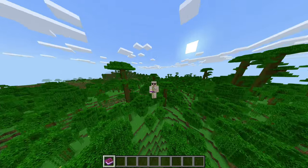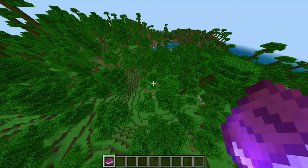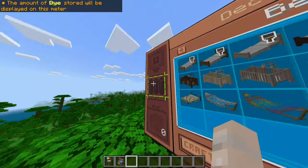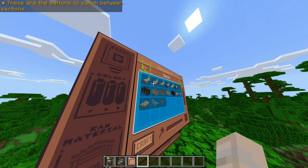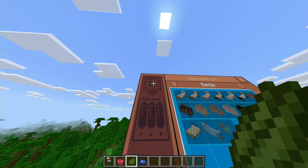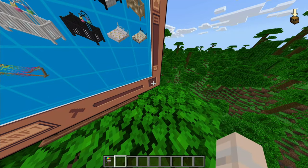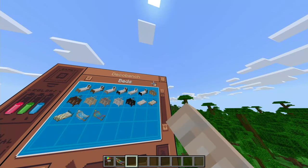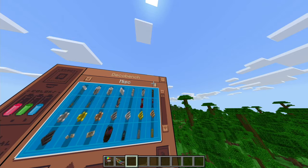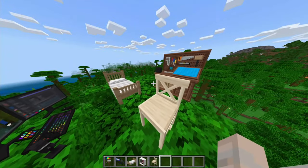Another world, another add-on. This one is really popular from what I've seen on TikTok — Deco Craft, which is basically a giant furniture mod. There's a workbench-style interface where you put in materials, select what you want to craft, and it pops out furniture. You've got tabs for storage, tables and chairs, kitchen, bathroom, miscellaneous, lights, and entertainment — lots of different stuff.